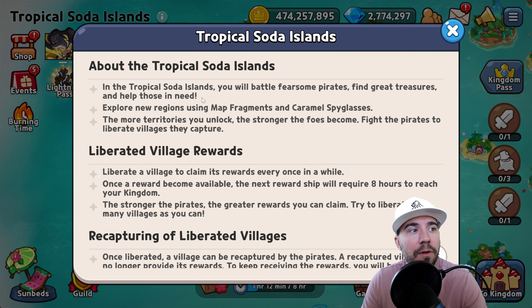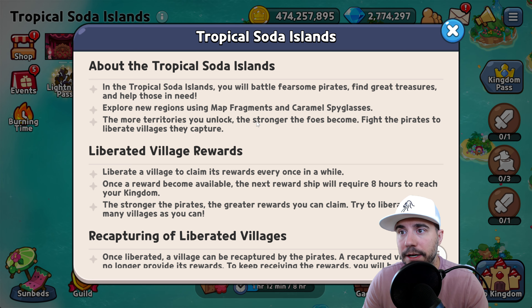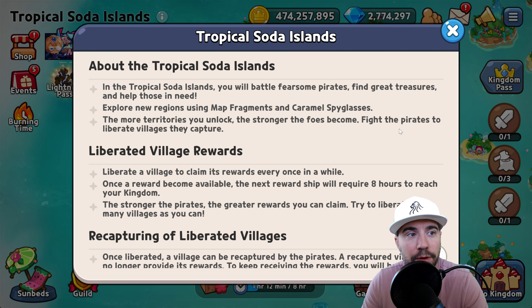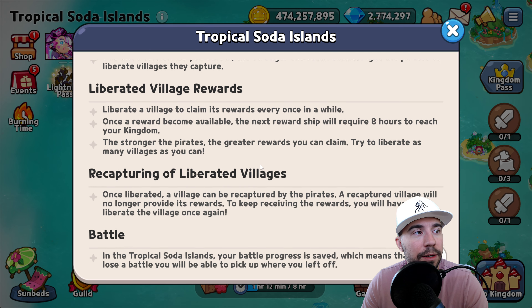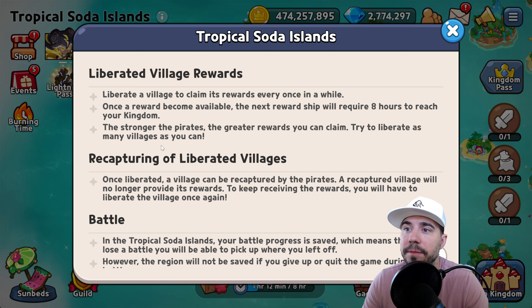A couple things about Tropical Soda Islands: you will battle fearsome pirates, find great treasures, and help those in need. You explore new regions using map fragments and caramel spy glasses — those are the two currencies needed to unlock territories. The more you unlock, the stronger the foes become. Fight pirates to liberate villages, and once liberated, the next reward ship will require eight hours to reach — great for free-to-play players.